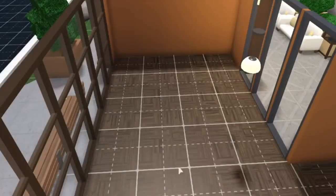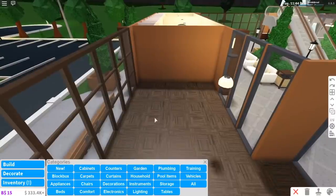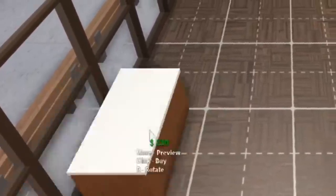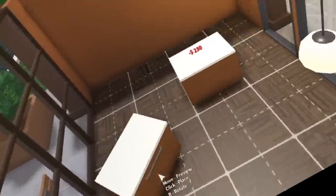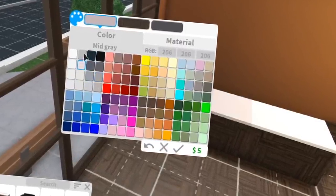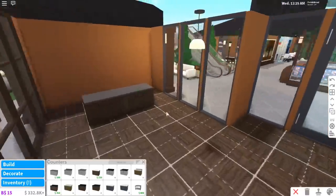This flooring — it screams Starbucks to me. My friend Morgan yells at me for not having my grid on but I just don't like seeing it sometimes, though it's good for placing things. Put some counters in — I have an idea about these counters. We're gonna use these stylish counters. It's not gonna be that accurate to Starbucks — it'll be close enough. It's gonna be like a knockoff version, basically a fake Starbucks.